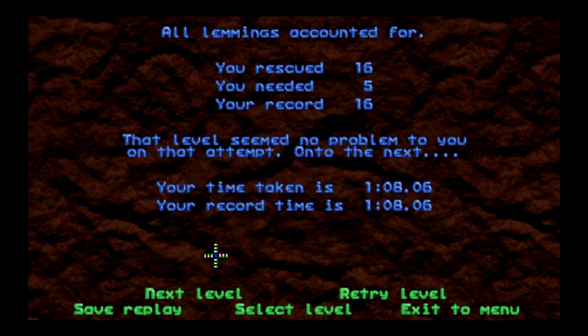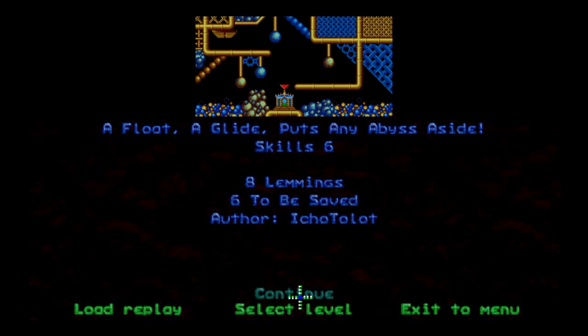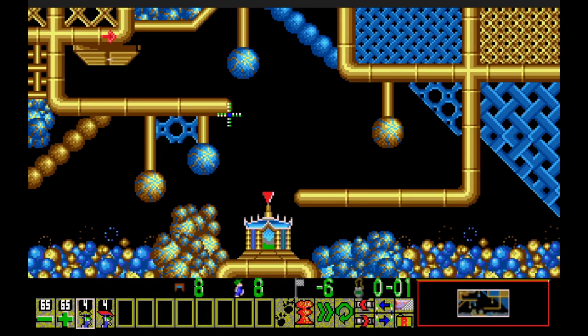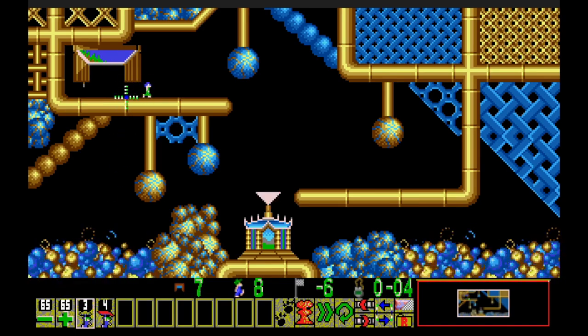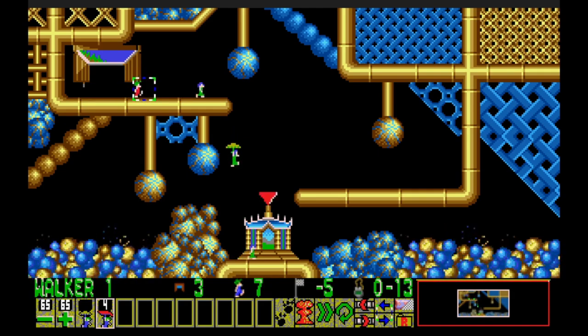These are just skill levels — they're not supposed to be hard, just teach us the basics. It's always good to have a refresher. Next: float, glide, puts any abyss aside — floaters and gliders. Gliders are entirely new to Neo Lemmix. Eight lemmings, gotta save six. The floater is a permanent skill allowing a lemming to survive long falls; the glider is similar but the lemming glides down diagonally. A lemming can be a floater or a glider, but not both.